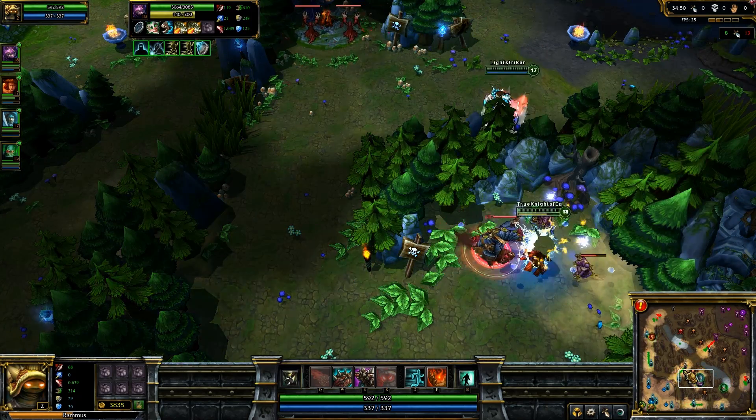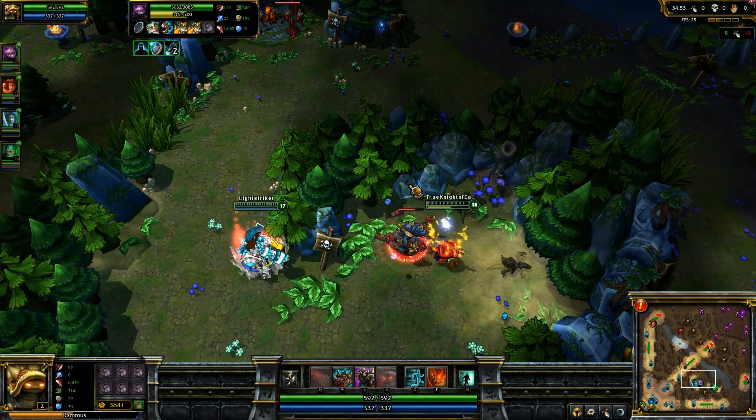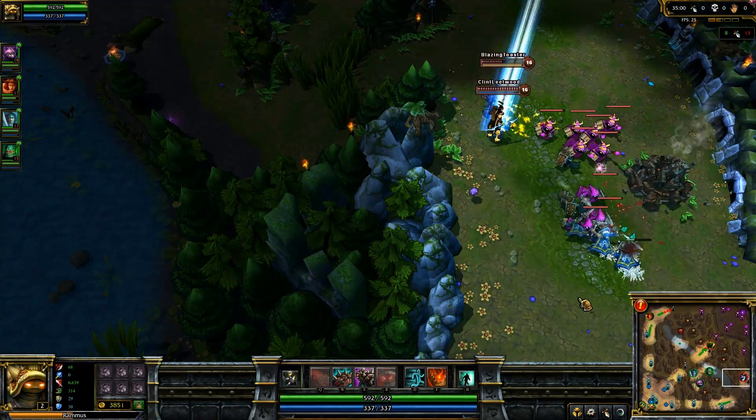It's better to have an Eve on your team because at least she has a stun. I've seen Eves in some of my play, but it's not really a hero I see too much of. I was wondering why with Heimerdinger's free week we didn't see more of him — still a decently strong hero, but nowhere near what he used to be.